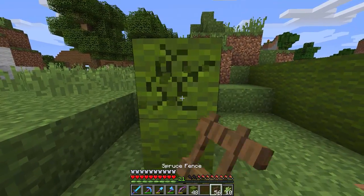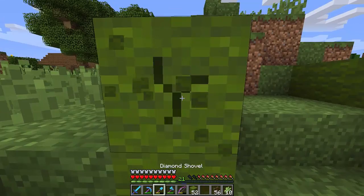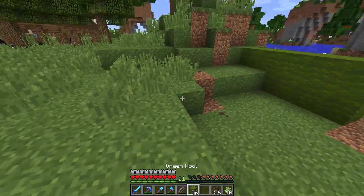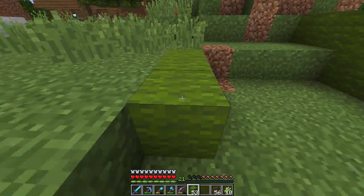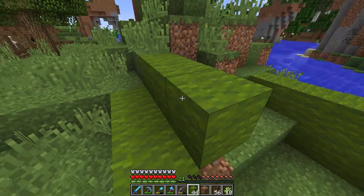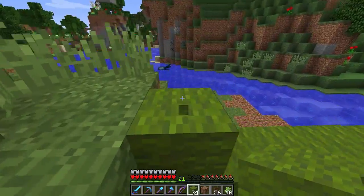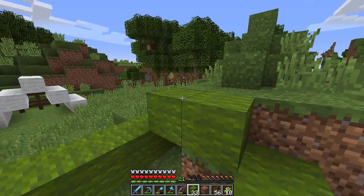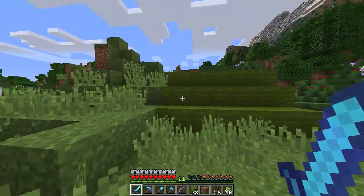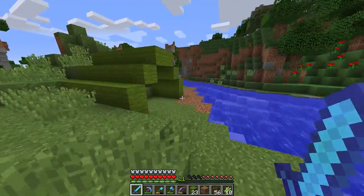We're gonna have to expand this part of the coast a little bit — it's a bit small — and terraform this more eventually. I don't have too much dirt, but that's decent for now. This is going to be an interesting tent — I don't think I've done one like this embedded into the ground. We'll make it a little wider. I wish I had my shears on me because this would be much quicker. This one is more of a luxurious, bigger tent — it looks kind of like a military tent, but it suits this area quite well.